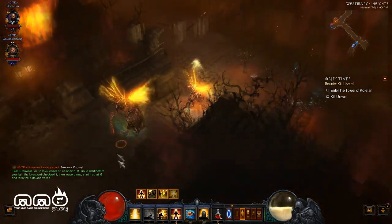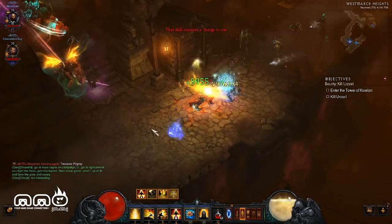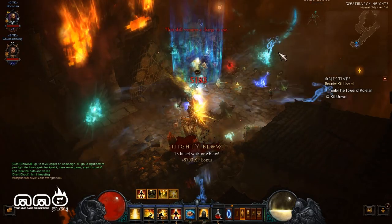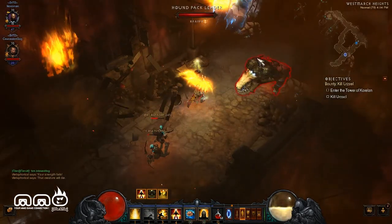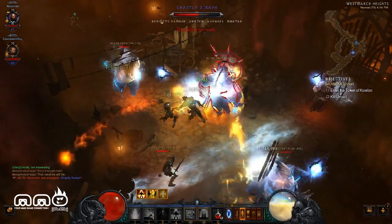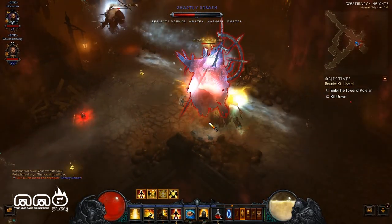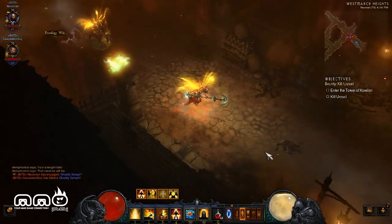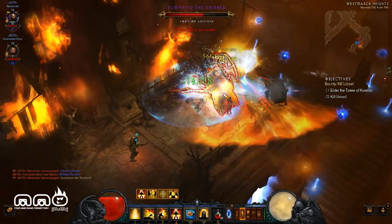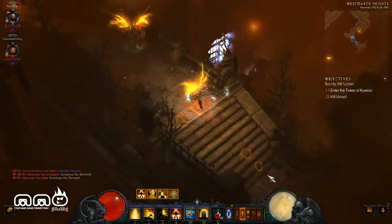We're gonna keep running through here and searching for this boss, rushing through and avoiding minions to save time. He's down over there so we need to find our way over. We're going to completely obliterate these enemies — some blue monsters here with a little more health and extra skills, making them a bit more of a challenge. Our DPS is pretty good though, running on an easier difficulty so we can show off more of the game.